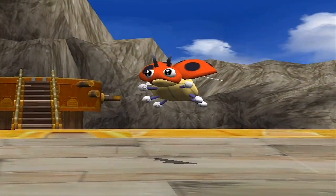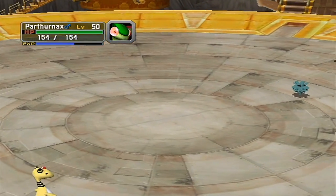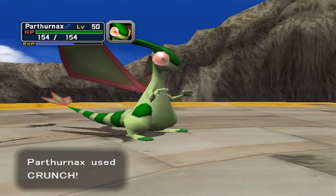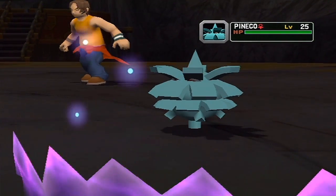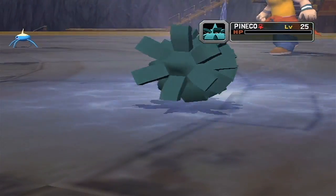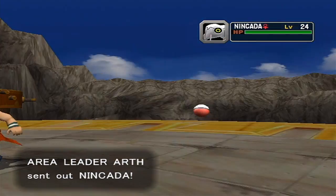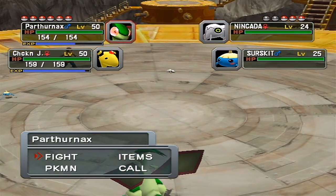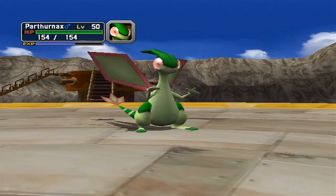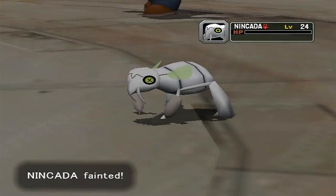Once we get to around area 5 or 6, they're gonna start using more diverse teams and we'll have to start thinking about type matching. As for now, we'll pretty much coast through up to area 4, then area 5 is where things start getting real. Arth is still a pansy-ass. I do like how they gave all the area leaders unique sprites - nobody else has those sprites, which is pretty cool. They made them special bosses with their own sprites, which shows effort.